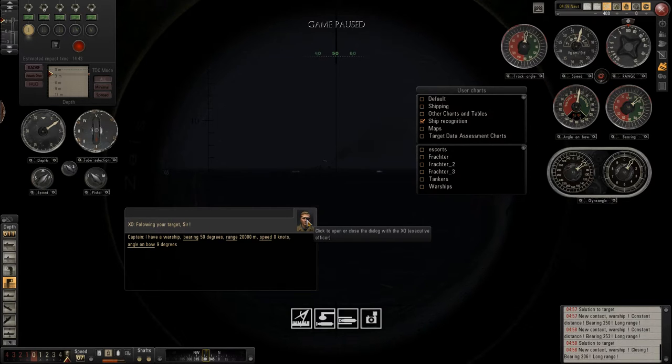It says click to open or close the dialog box. But where do I enter the mast height and the ship type? That's my question — that's all I have. I just need the type because what I really need is the range.